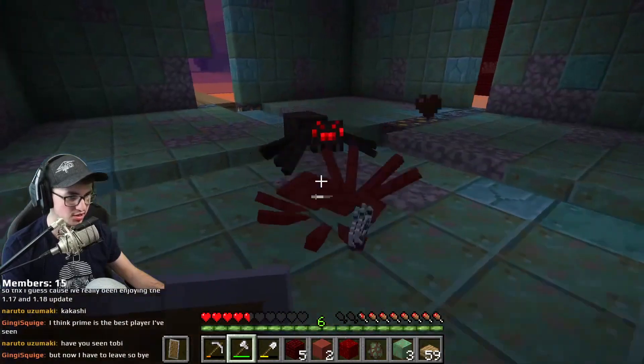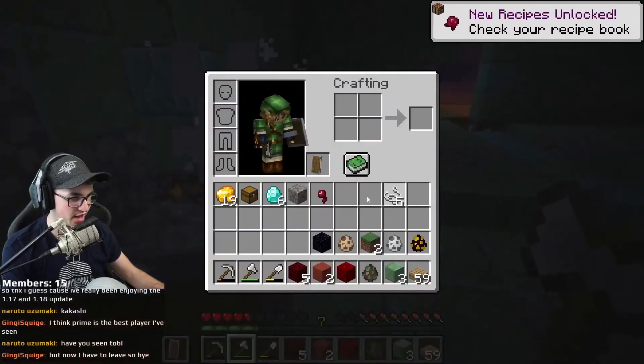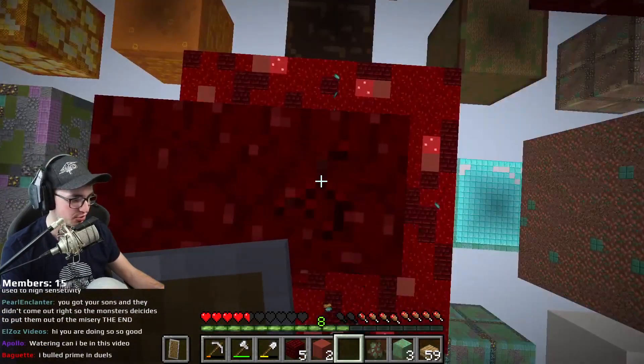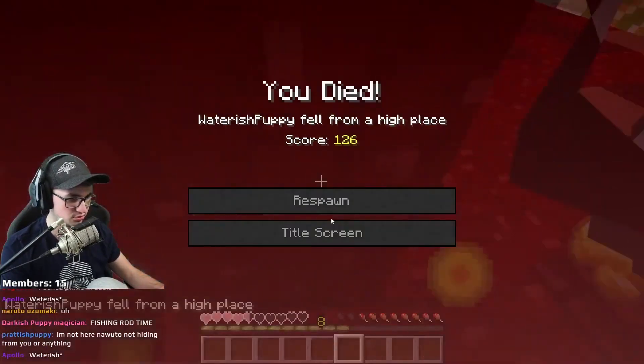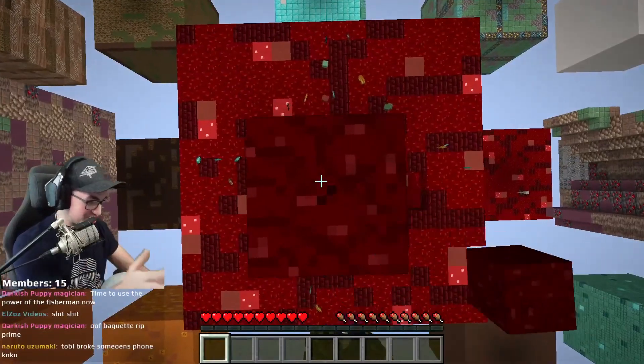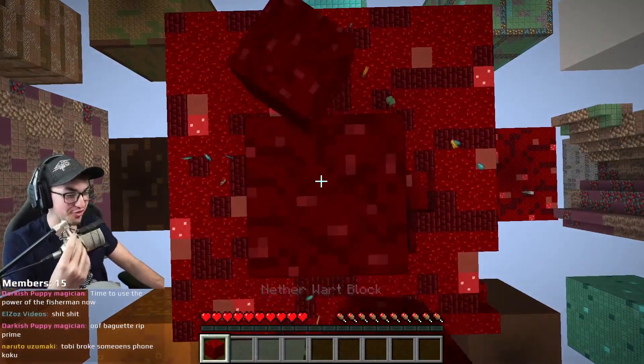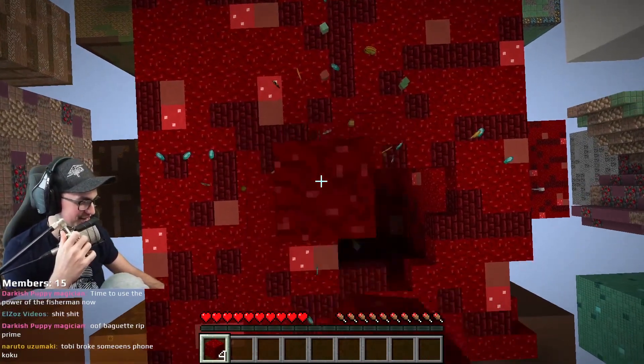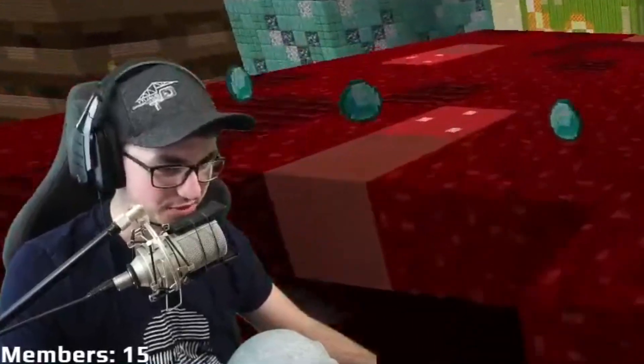Let's just kill him with the axe. There we go, we got five string - that is easily enough. We're going to use this to go back down for potions and stuff. I just need food! If I can just get food, we won't have this problem. Fall damage is my enemy.